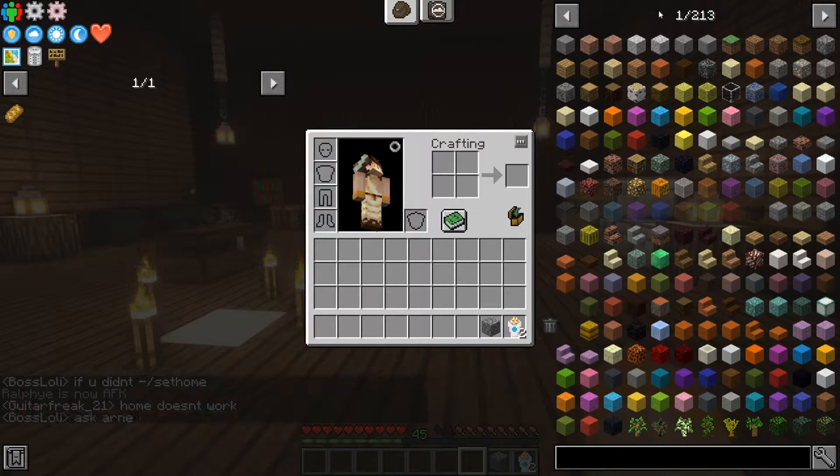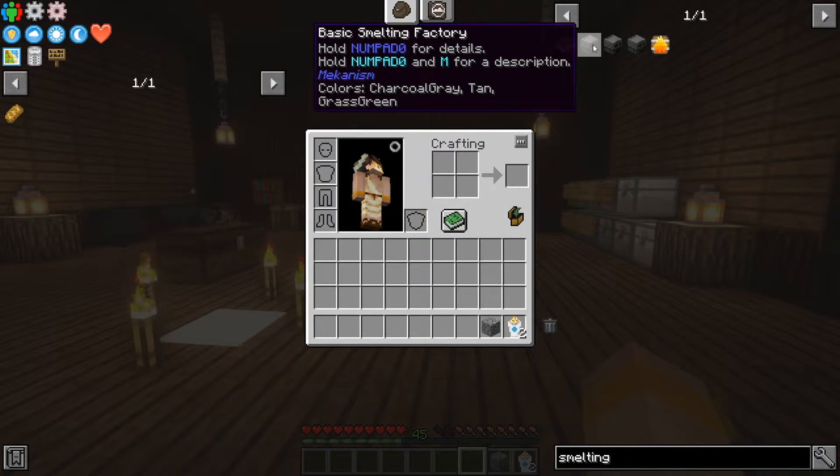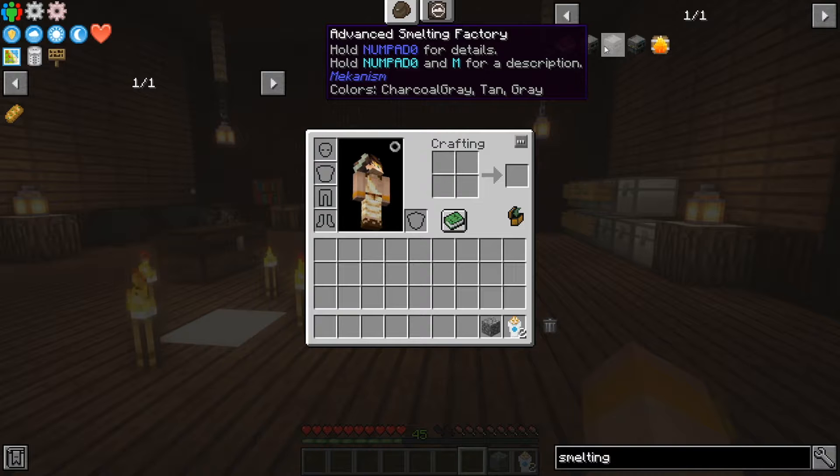Now in a lot of mod packs you'll know there are a lot of items, so here you can see I've got 213 pages of items. What I can do is use this search bar — for example, typing 'smelting' I can see smelting factories.